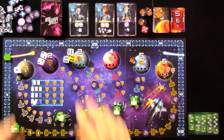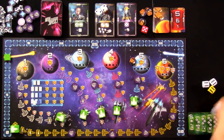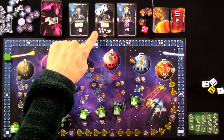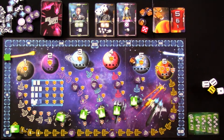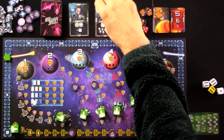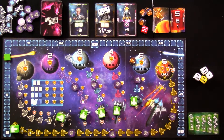Instead, I could use these two 2s to recruit this Kronix alien, which on a future turn will let me re-roll five dice — a real lifesaver if I'm desperate. I'm going to spend my two 2s here. I could keep spending dice if I wanted, but I don't have to. I have to spend at least one die, and once I'm done, I re-roll all the dice I've still got.